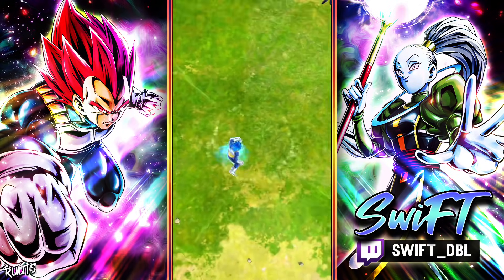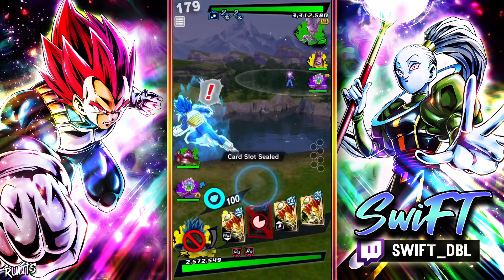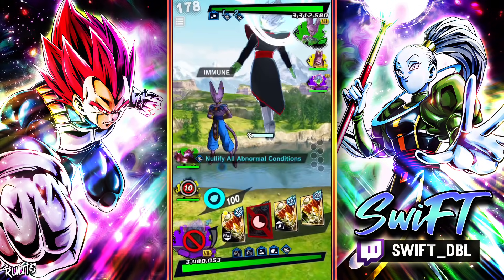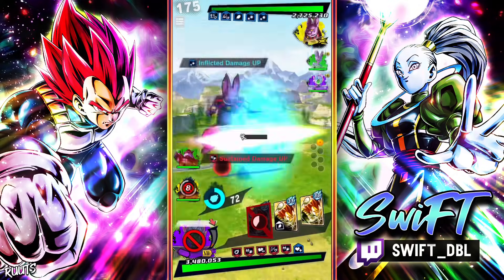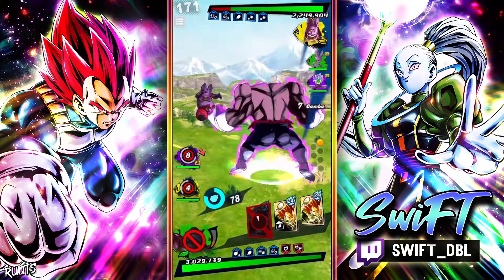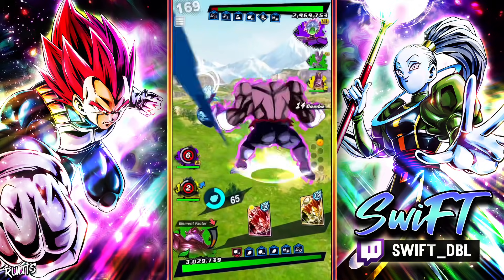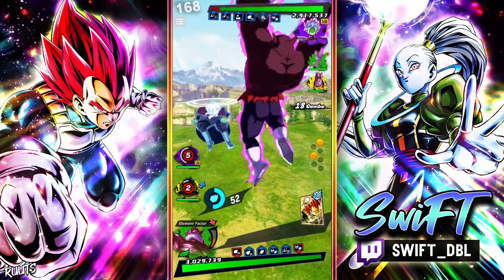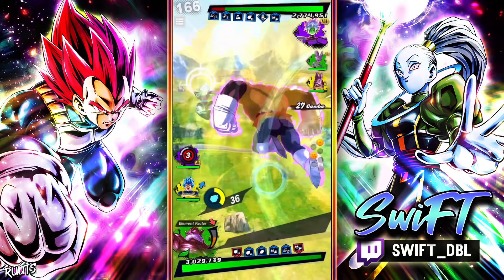Alright, first match going up against a God Ki team. He actually brings Beerus, which is another setup I want to try out — maybe using Beerus alongside Zenkai Zamasu. But for this video we're rocking with Topo, and I might not bring Topo to every single match; really only when I need a green unit.